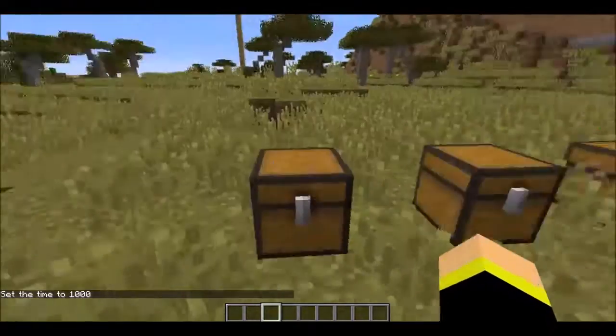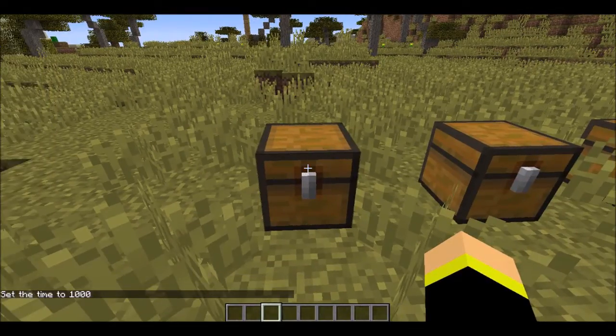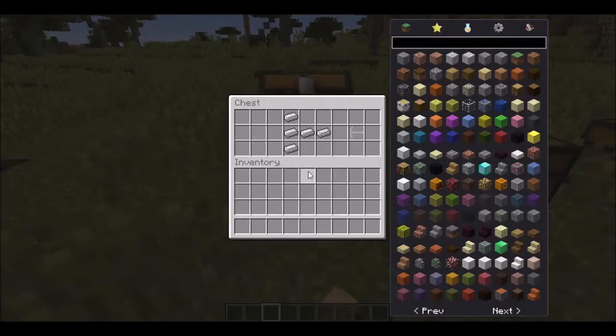Let me show you the recipes. It will be in the link in the description — mod download and the recipes — but I'll show you the recipes now. So to make the gun hook, you're going to need iron going up in the left and two like that. So that's going to make your grappling gun hook.